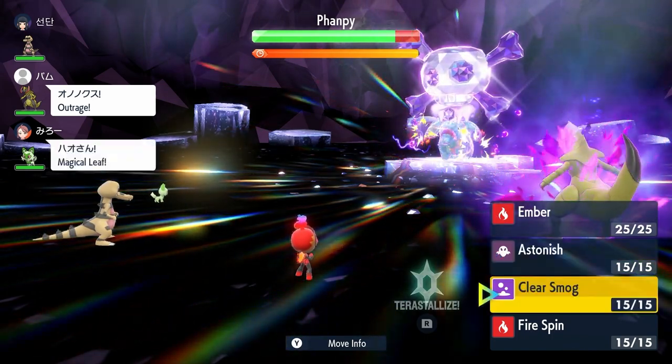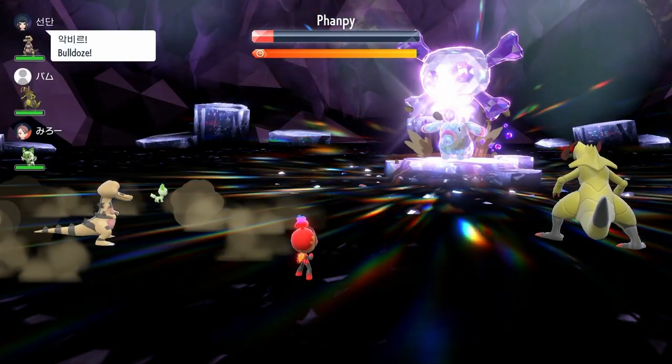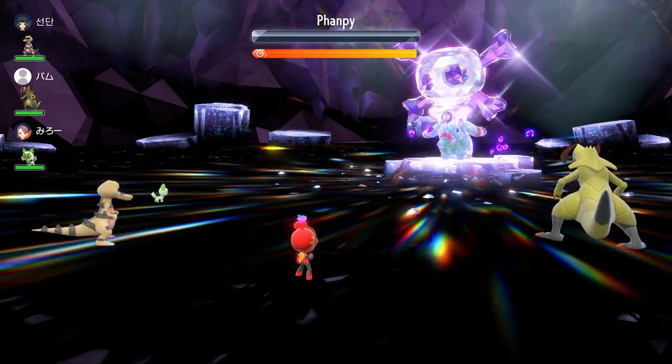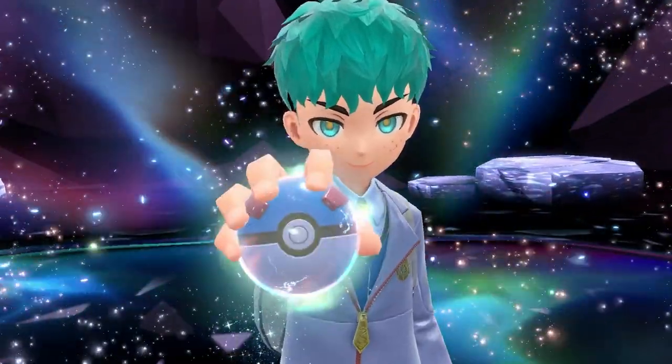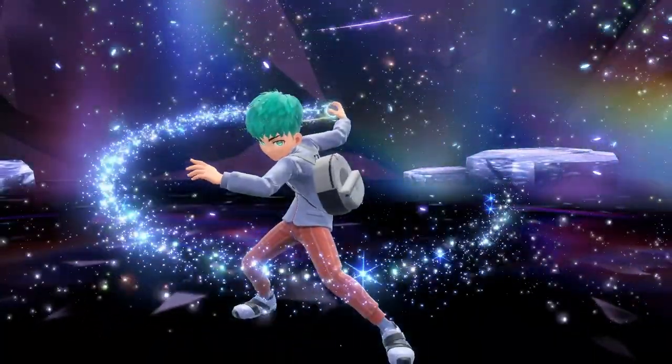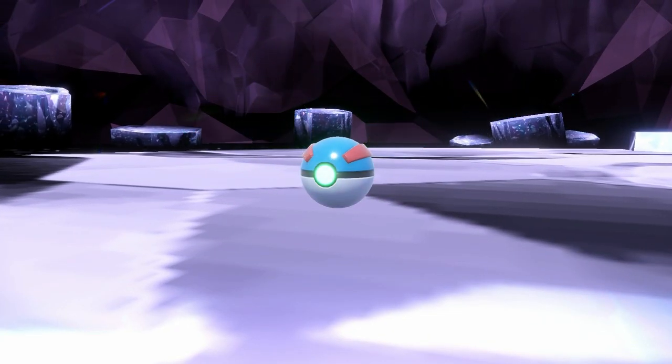Before I knew it I had the option to catch this Finizen right off the bat. What you should know is that the two-star Pokémon from the Tera Raid Battles are level 20 — they all come out at level 20 when you catch them. You don't have to use Great Balls like I did on this very first one; you can just use Pokéballs. It's almost a guaranteed catch — I have not had one that has not been caught.